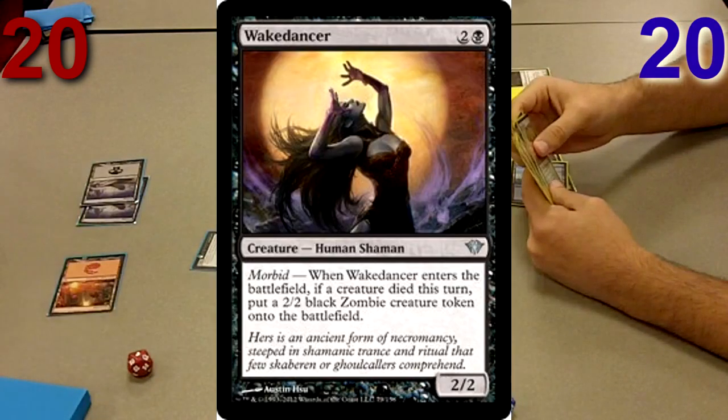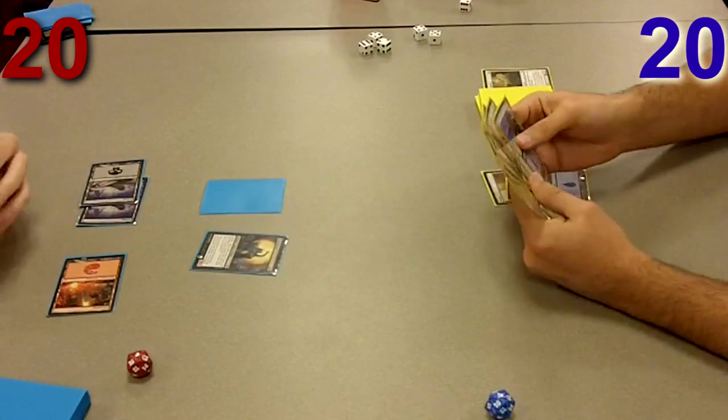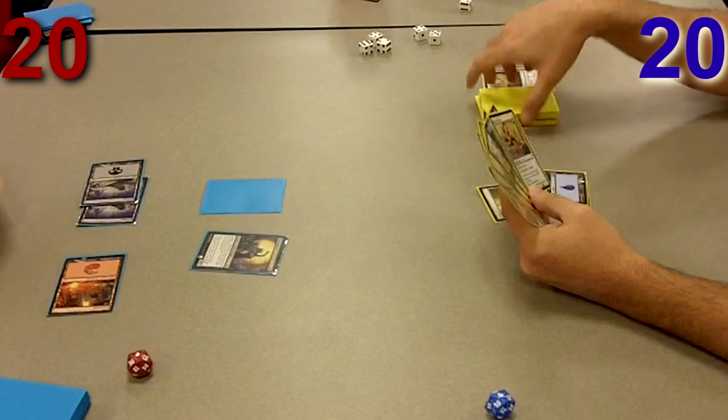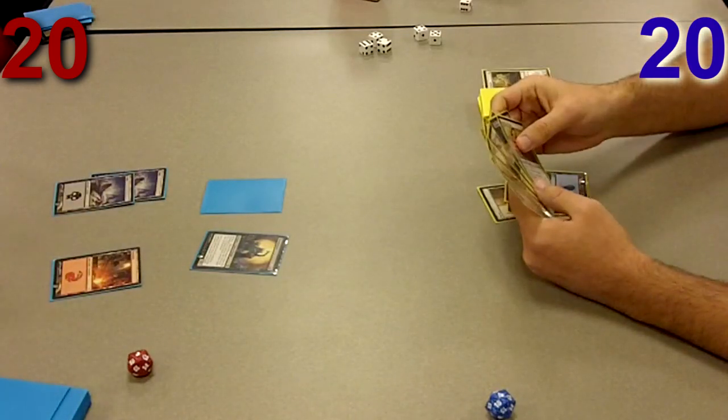He lays a land and plays a Wake Dancer. If I hadn't blocked I would have been in a much better position because he basically still has 4 power on the board as if he had just played a 3/2 and not even lost his creature. But now he just gets the creature anyway and I lose mine. So really bad for me.